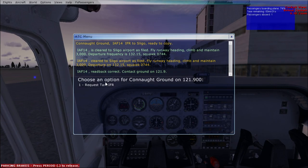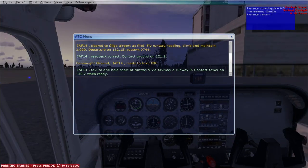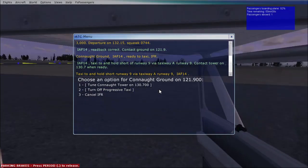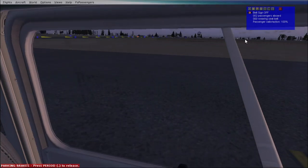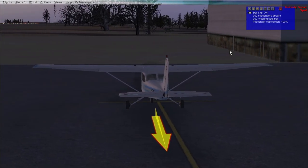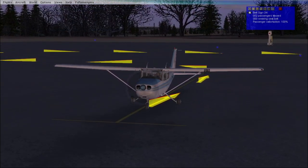We can now ask for our taxi clearance and acknowledge it. Turn on progressive taxi — that gives us lines going out to the runway. Five seconds to go and we can shut the door and get in the air. There is a bit more realism here — we have our passengers and we have to keep them happy. There's a satisfaction meter up top. If we go into bad weather or drop too fast or have bad landings, it goes down. Seatbelts on, release parking brakes, and we're going to ask for a pushback.